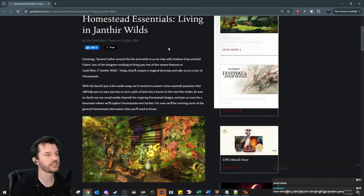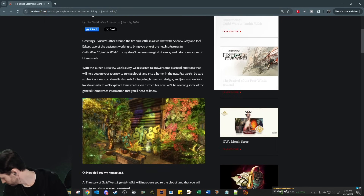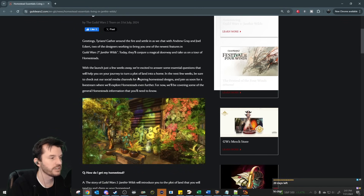Greetings, Tyrians! Gather around the fire and settle in as we chat with Andrew Gray and Joel Eckert, two of the designers working to bring you one of the newest features in Guild Wars 2, Janthir Wilds. Today they'll conjure a magical doorway and take us on a tour of homesteads. With the launch just a few weeks away, we're excited to answer some essential questions to help you turn a plot of land into a home.